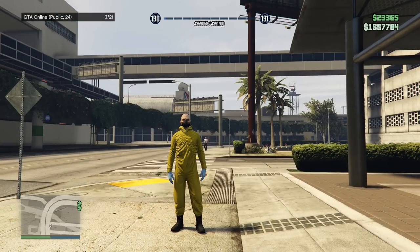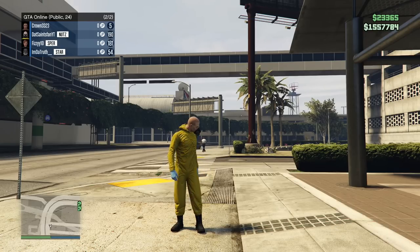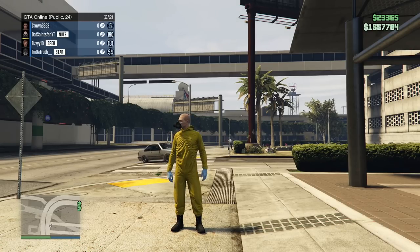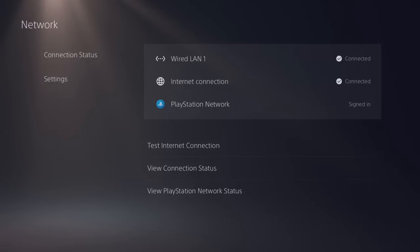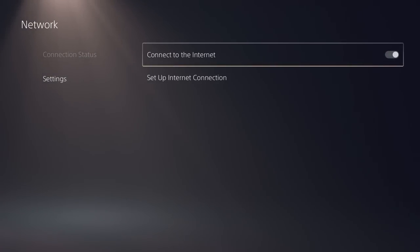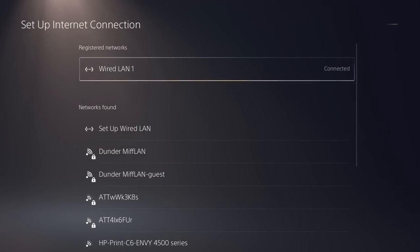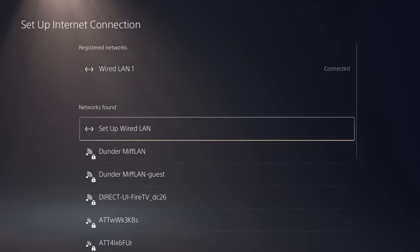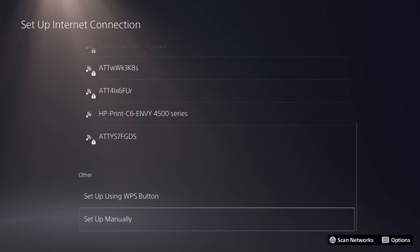That's why we try to get a solo public lobby, but on the PS5 it's slightly different. In today's video I'm going to show you how to get it. First, go to the PlayStation Settings. In the settings, go to the Network tab, then go to Settings within the Network tab. From there, go to Setup Internet Connection.